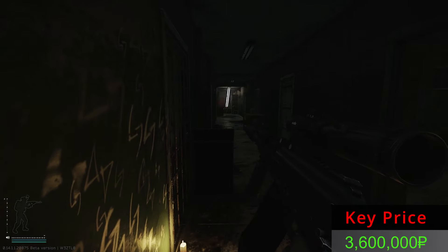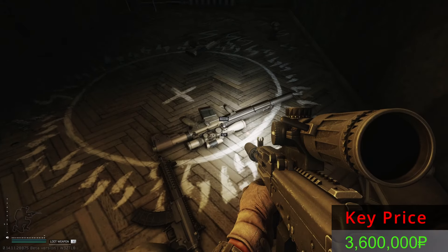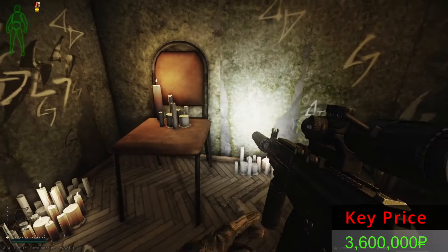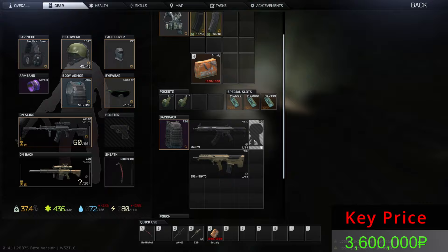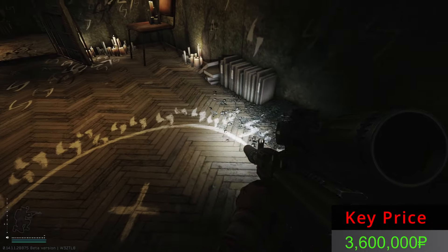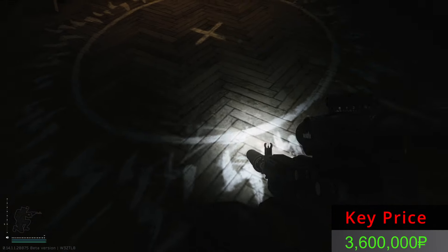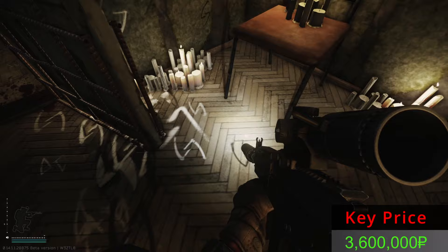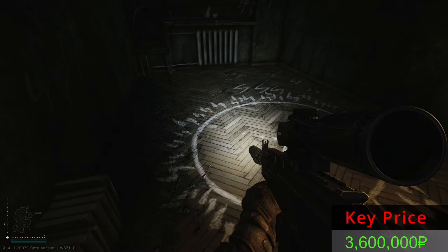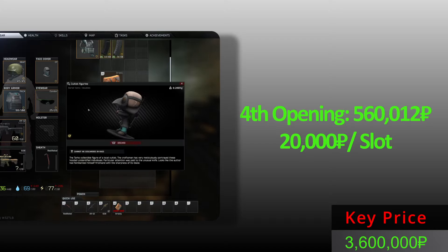Are you ready for the fourth opening? Throw me the containers - throw me a lot of guns. What do we have? We have a G28, an MK47, and also a figurine - a Cultist figurine. I didn't see this one before. We have that G28 which is kind of nice and expensive. This seems to be all for door number 4. A new figurine - it has the Pestriaya mask. Nice.